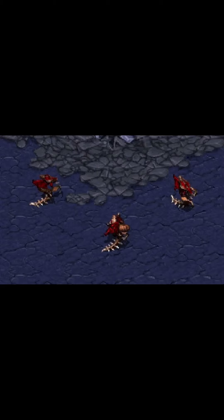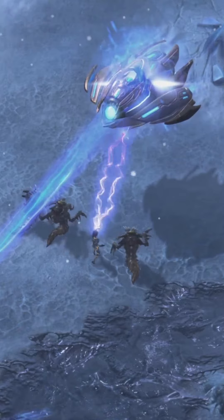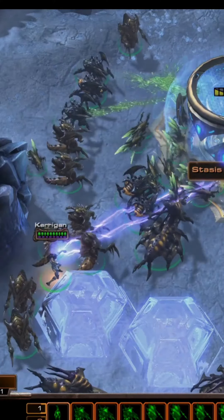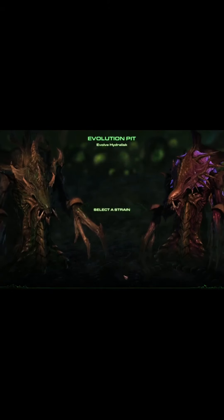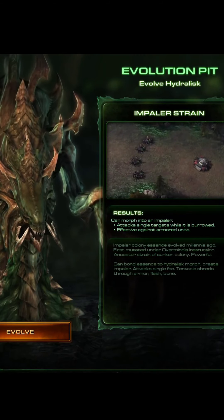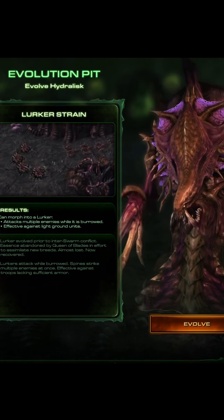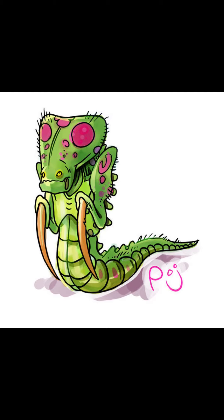Hydralisks used to look like this in StarCraft 1 but now look like this. In StarCraft 2, the Hydralisks are the eighth playable unit. The Hydralisks are one of the Zerg's basic frontline creatures, forming the backbone of their onslaughts. Hydralisks in the Heart of the Swarm campaign can morph into two other variations: the Impaler Strain on the left and the Lurker Strain on the right. The Impaler Strain morphs into an Impaler, highly effective against armoured units. The Lurker Strain morphs into a Lurker, highly effective against multiple light ground units. Hydralisks were evolved from the Slothine, which were peaceful herbivores also called Caterpillar Cows.